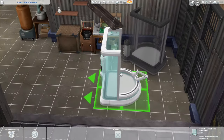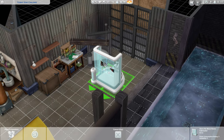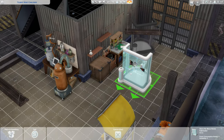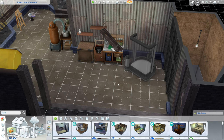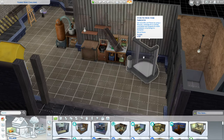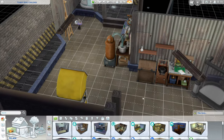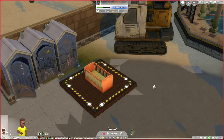Why did I buy a fabricator? I already had one down here. I'll have to go back and re-watch the other episode. I think maybe I bought it because I wasn't going to use the one already down here, but I don't know what my reasoning was. Anyway, the first thing we're going to try to buy is a bed — so we paid for two and have one on the way.